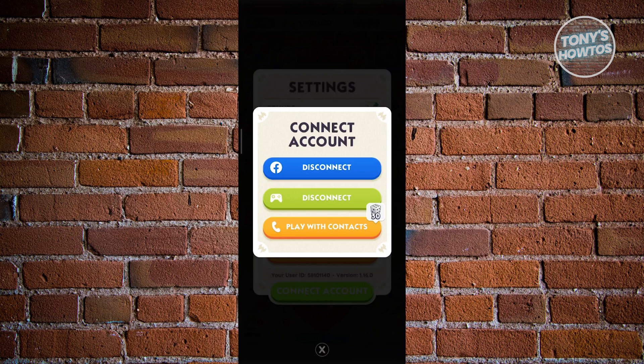I would actually also suggest you do that, because we'll be wiping our memory in Monopoly Go — that is the only way for us to create a second account. Once you've connected your account, your account is now secured and your progression is now saved. So we can now start deleting or wiping our data in Monopoly Go.